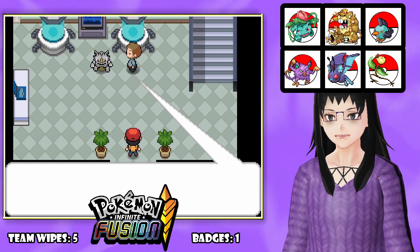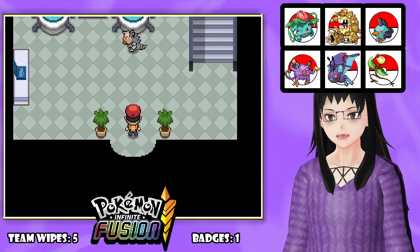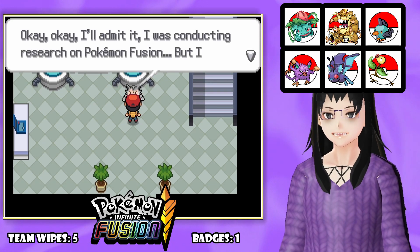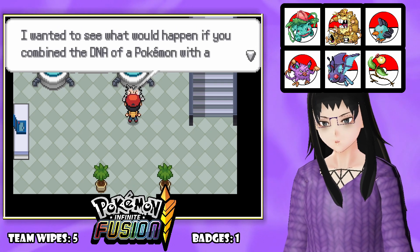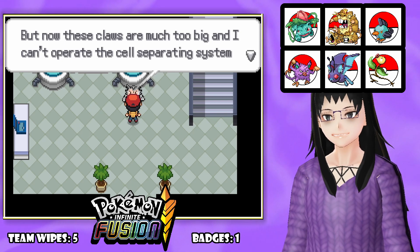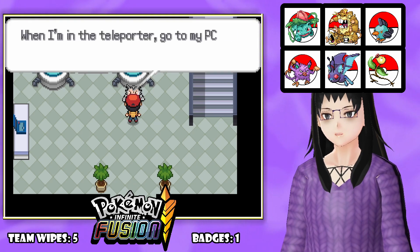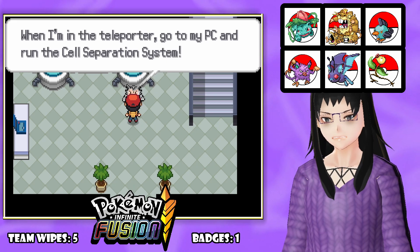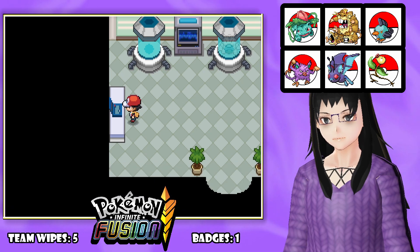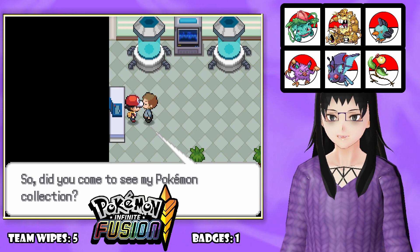That's no good at all. It's Bill - he's been fused with a Rhydon. 'I was doing research on Pokemon fusion but I might have screwed up. I wanted to see what would happen if you fused the DNA of a Pokemon with a human. I know these claws are too big and I can't operate this cell-separating system to turn myself back.' He needs our help - go to his PC and run the cell-separation system. We do it and separate him. 'Thanks, I owe you one. You couldn't see my Pokemon collection - that's a bummer.'